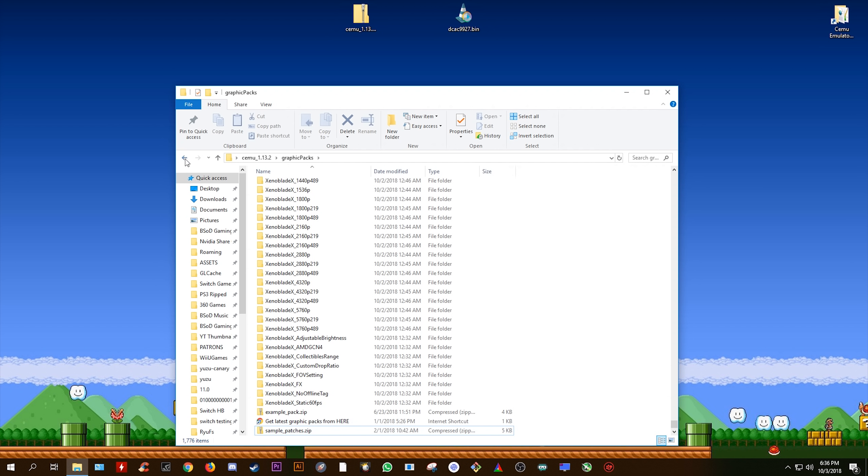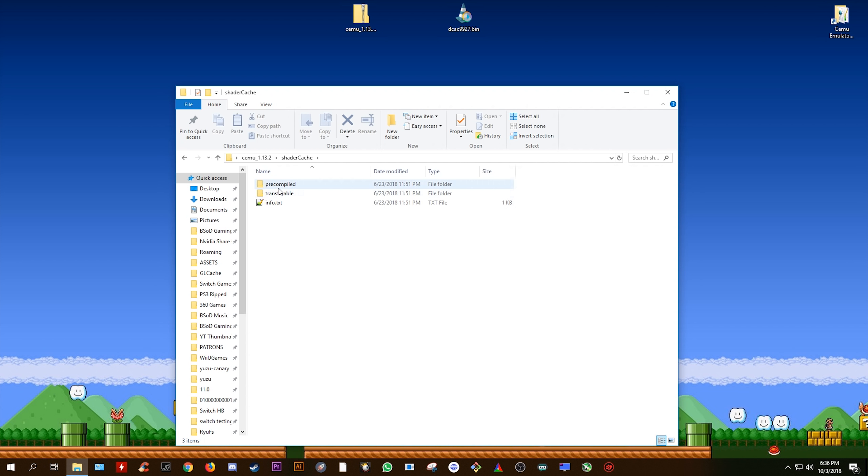Now that we've got all of our graphics packs, let's come back to this folder, and we are now going to put our Shader Cache into our proper folder. All you want to do is open your Shader Cache folder, come to Transferable, and drag and drop your bin file for your selected game's Shader Cache into this folder. You can find different links to different Shader Caches in the description of this video — they will be linked on the Shader Cache Reddit.